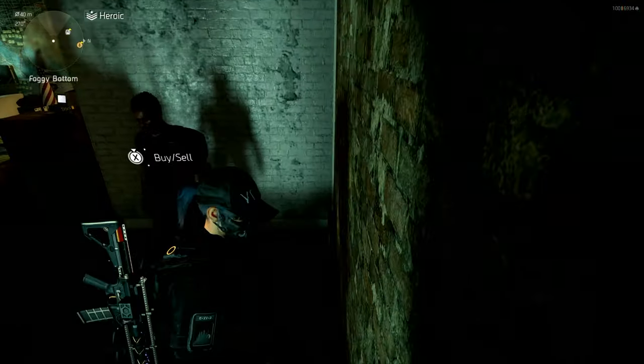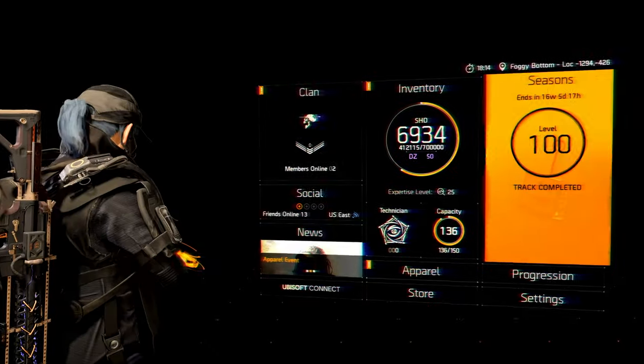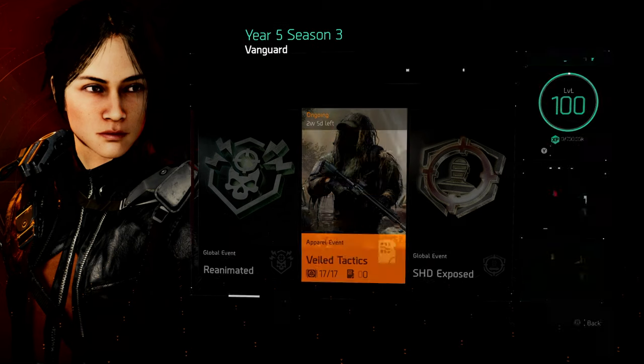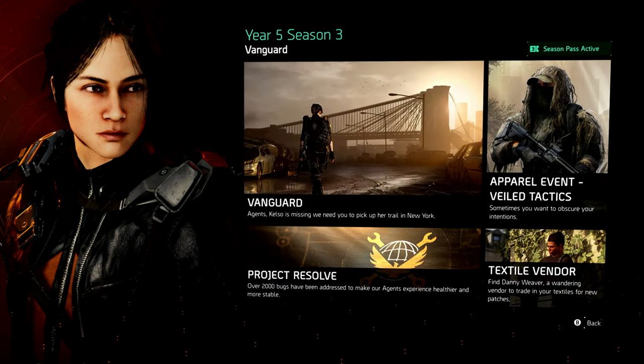But if you go to your season — click Start, go to Season — and then you see in the bottom middle it says Season Primer, click on that. You can see in the bottom right corner where it says textile vendor. It says: find Danny Weaver, a wandering vendor, to trade in your textiles for new patches. So it says right there that he will be selling new patches.